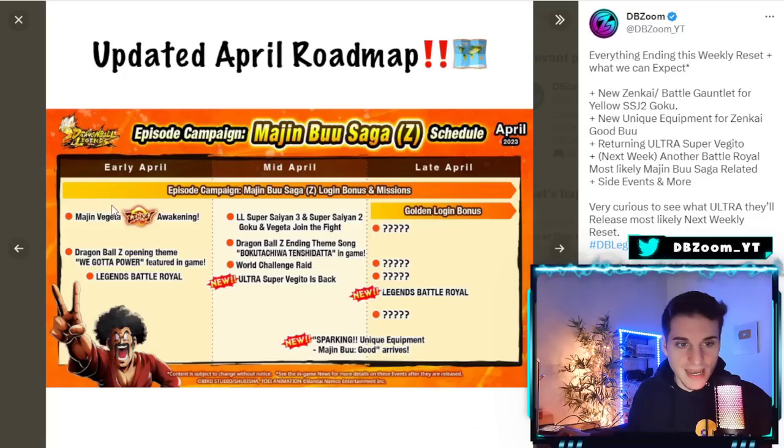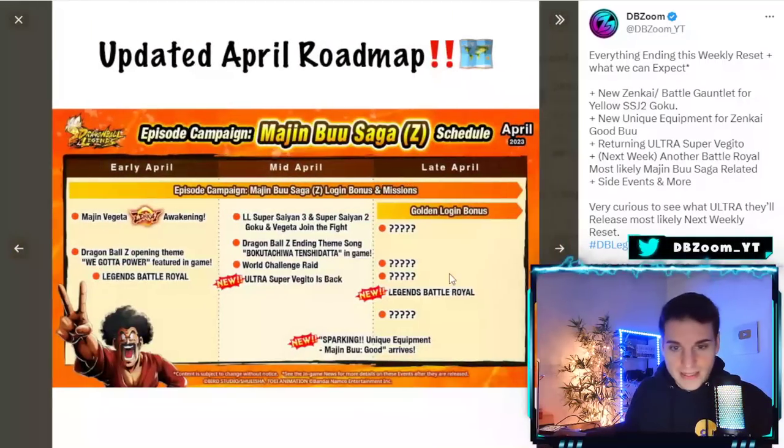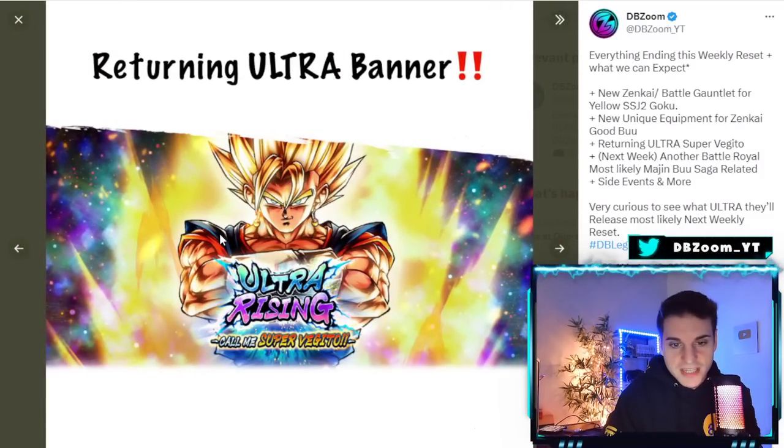Next week we should be seeing another Ultra. That should be coming out next week because that would be the finale pretty much for the Majin Buu saga campaign, as you can see. So just save — Super Vegito is a good unit, but if you guys get shafted there's pretty much nothing else you can expect.